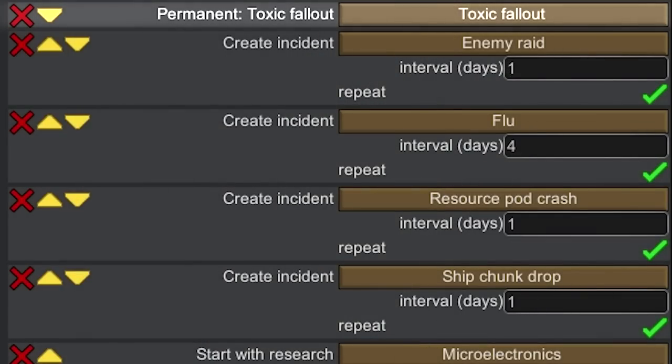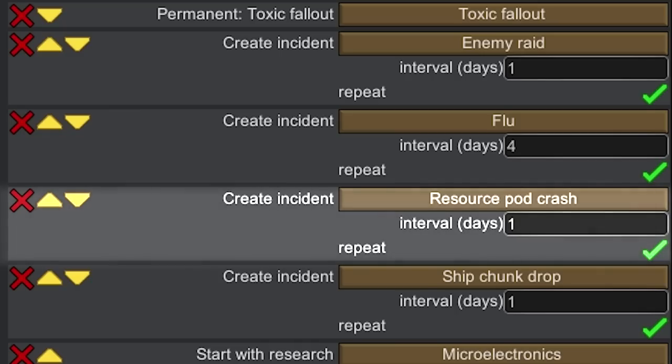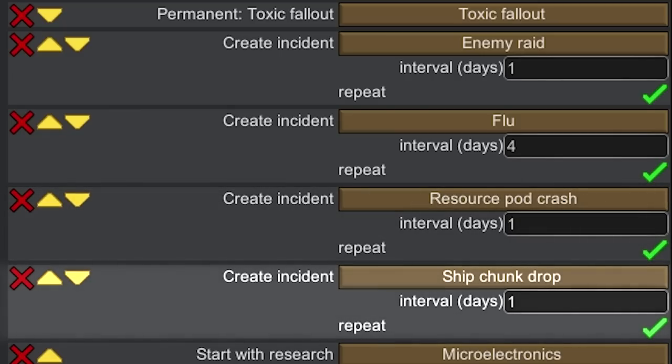Toxic Fallout is going to be permanent. We're also going to be raided every single day, and on top of that, every four days we're going to be hit with the flu, which is kind of relevant right now. To offset the constant raids and flu, we're going to get resource pod crashes every day — could be food, could be building materials — and we'll also get a ship chunk drop every day. We can deconstruct ship chunks for raw materials like steel and components, which we'll need because of all the late-game mods requiring a lot of steel and components.